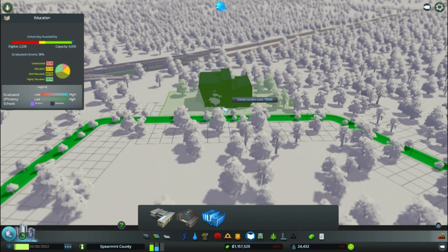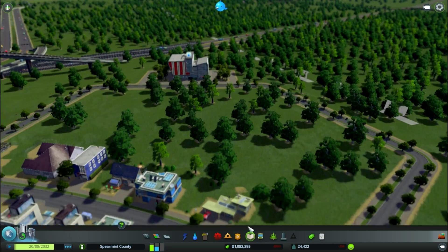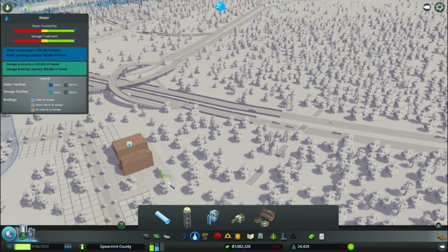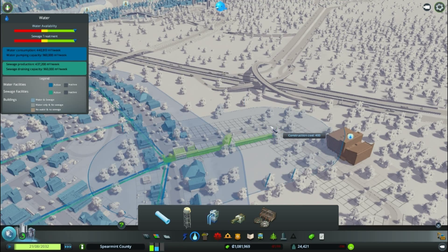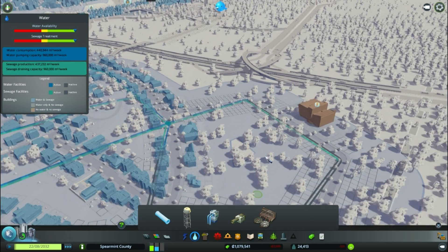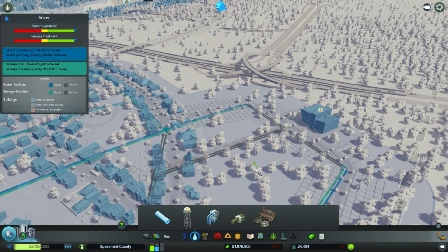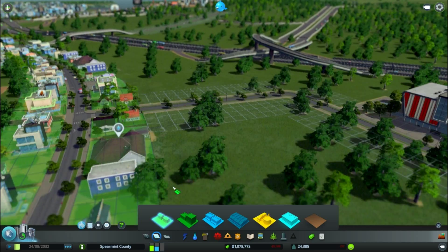Let's put our university down — there it is! Boom! That's pretty big. It needs water and power. We can hook up the water quite simply. We're going to have water in all of this area anyway. There's a little gap there — there we go. And it will get power once we've got residents living around it.